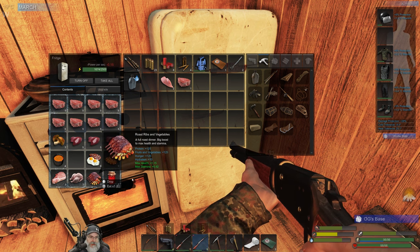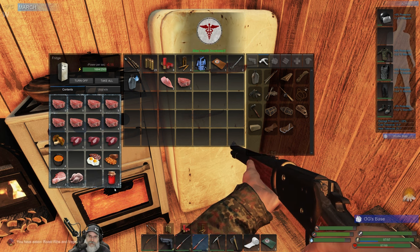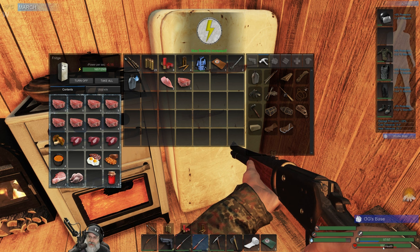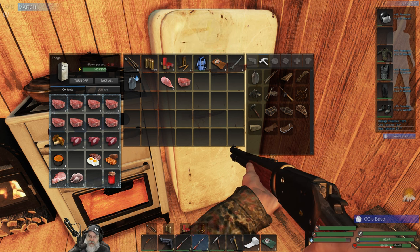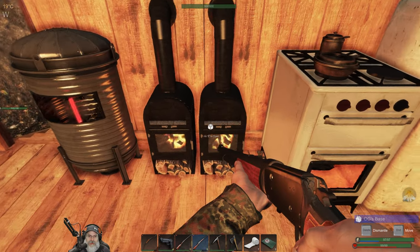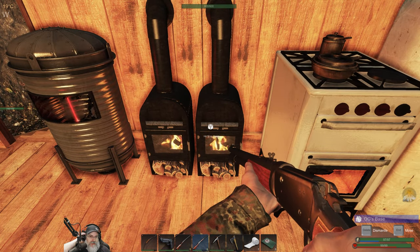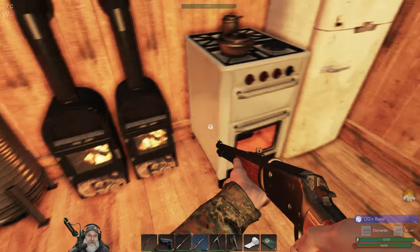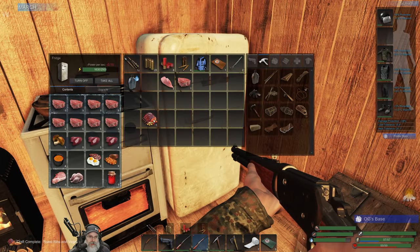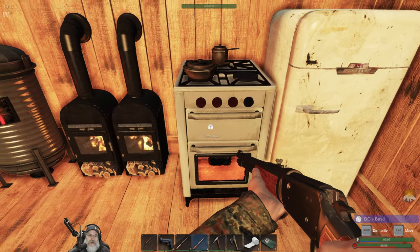Our fires went out - that sucks. Let's reignite them and keep those guys cooking. We've made a couple steak and eggs and we're working on the big moose steak meal. Let's eat this right now - boom! New health, new stamina, filled our bars up. Look at this red line - how much further it went. We're almost at 100, that's so good.